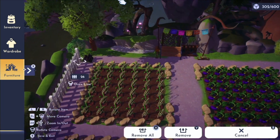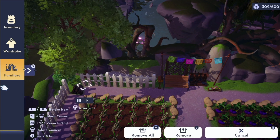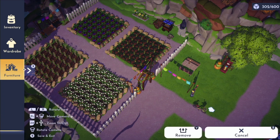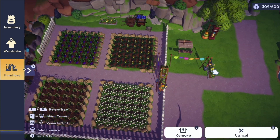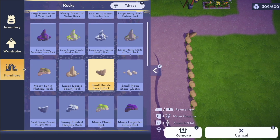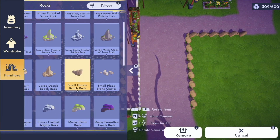I think the white fencing gives this area that true garden feel. If you've watched my other speed builds, you know I always have to have some sort of border on my pathing, whether it's rocks like this or shrubs.